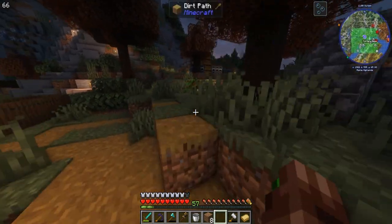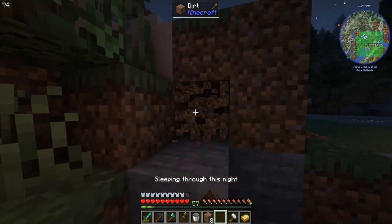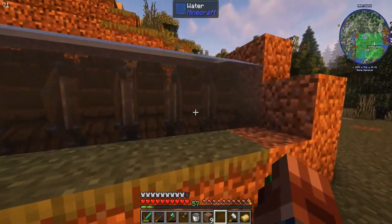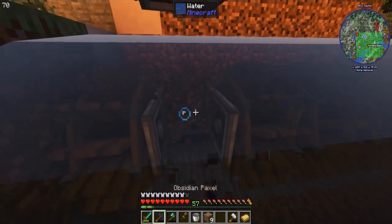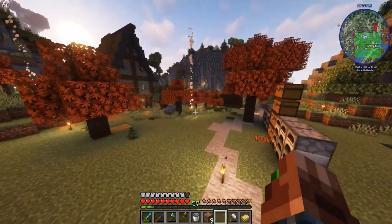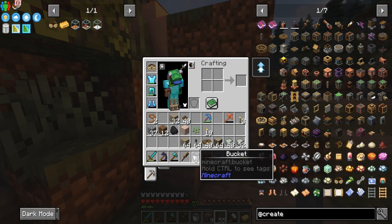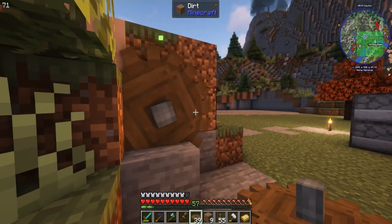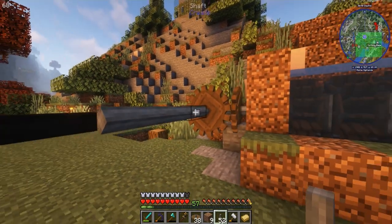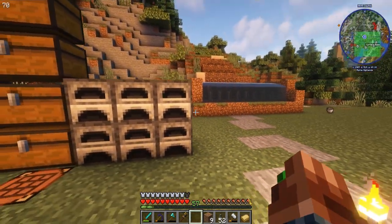Now we can look over here and see how much we're generating: 256 stress units at current speed. That's just for one wheel, so each of these is generating 256 stress units — that's awesome. We can place a big cogwheel here and then take a shaft and rotate it so it comes out this way. You can do that within a single block without needing a gearbox.